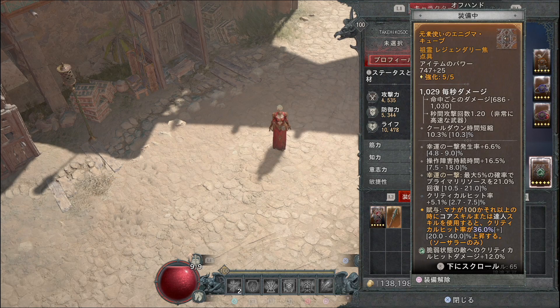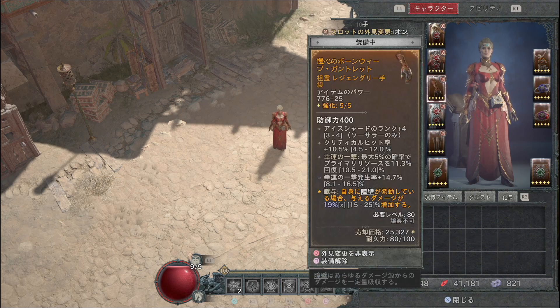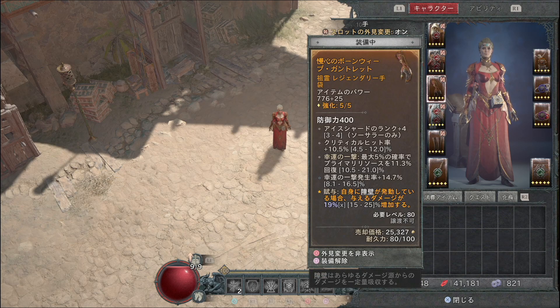ティアが上がると攻撃速度の方が大事になってきますので、手には攻撃速度を乗せた方が火力的に強くなります。攻撃速度はオフハンドにも付きますので、どちらかに必ず入れておくと良いです。